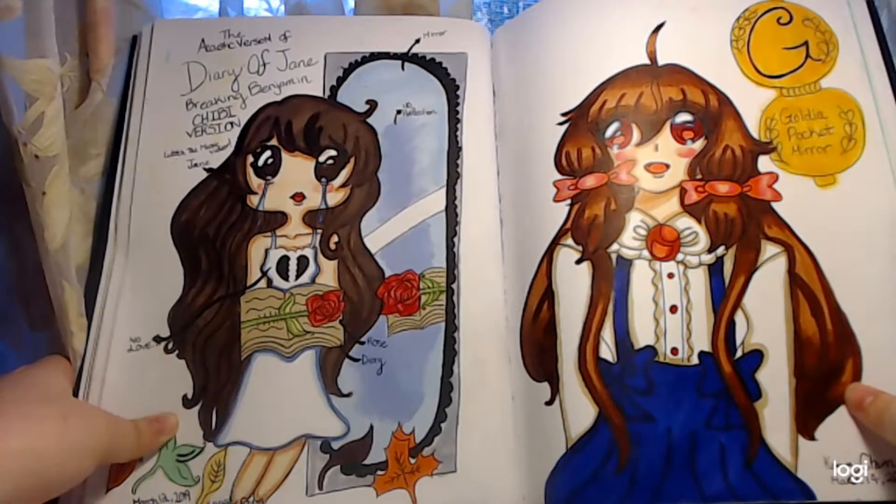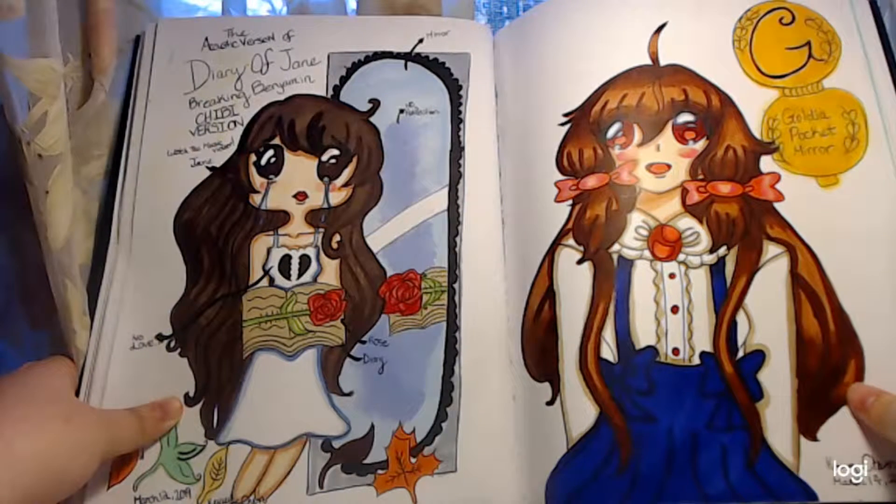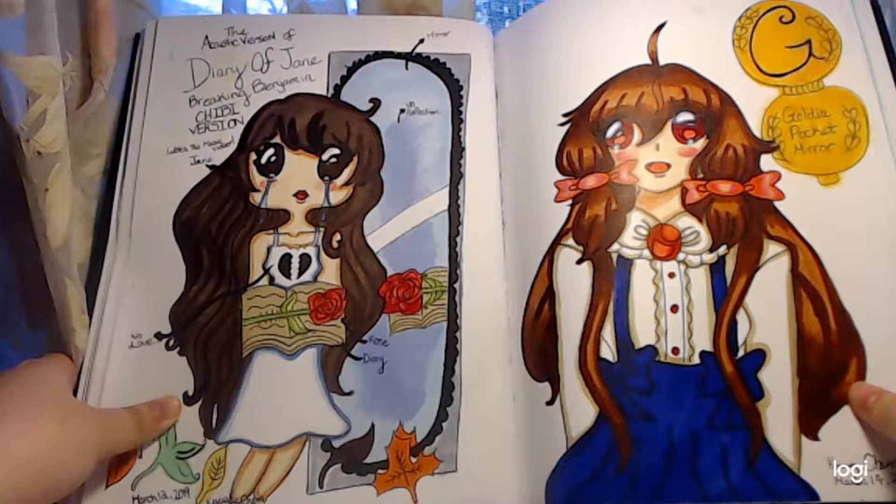In this picture of Diary of Jane by Breaking Benjamin — the TV version — you'll see the TV version of Jane. It's based off of the rock and roll version of Breaking Benjamin. If you have not seen the Breaking Benjamin music video Diary of Jane, I really suggest you go see it and see why she's drawn this way, why she's crying, and to make connections with the picture.